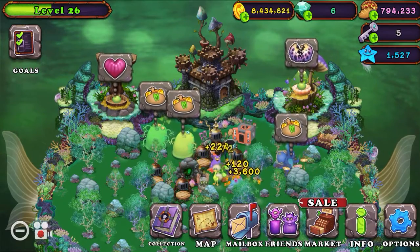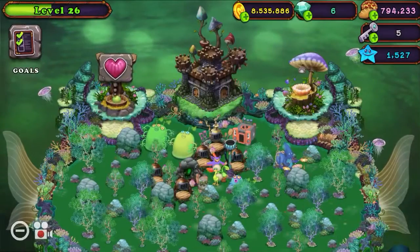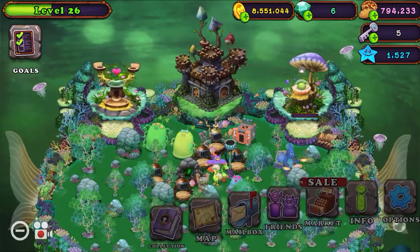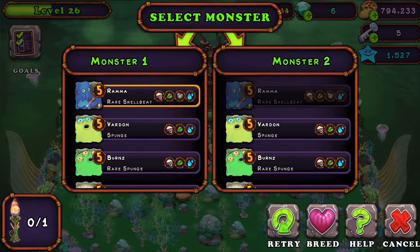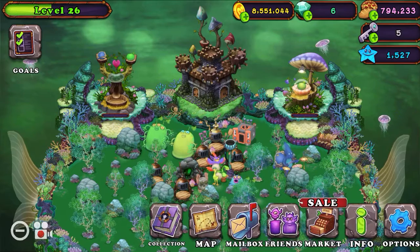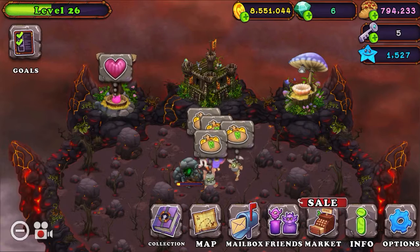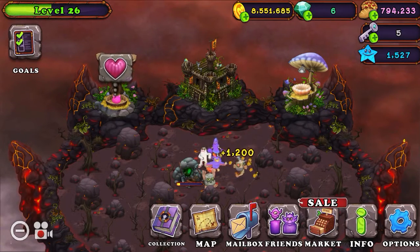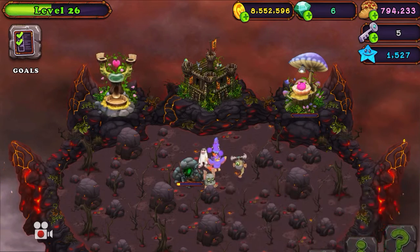Alright guys, now we've got some sponges — rare sponge, regular sponge. And we do have a shell we did not see. Darn. At the end we will spin the wheel. This is a pretty fun game, guys, I would recommend it.